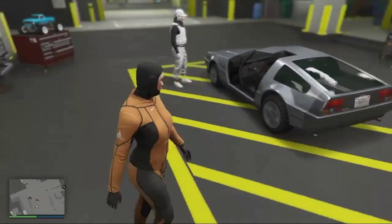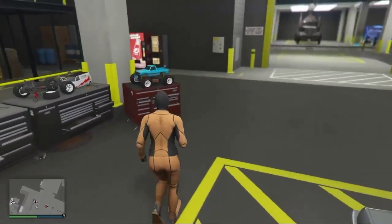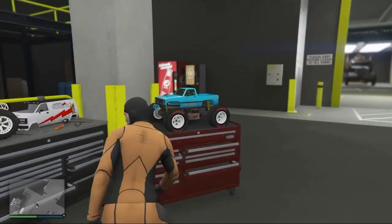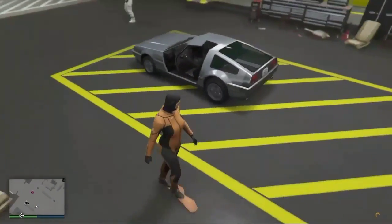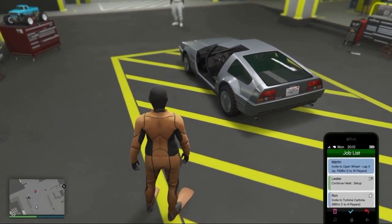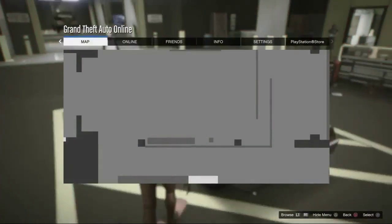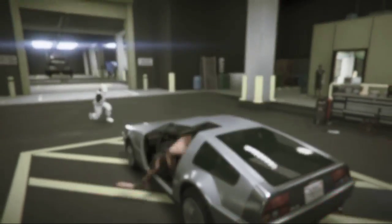Go over to the RC Bandito and change one thing. You guys can change the cheapest option on this RC car, but if you have modded upgrades, I suggest that you just change the explosives. Then we're going to do the job behind the pause menu trick.